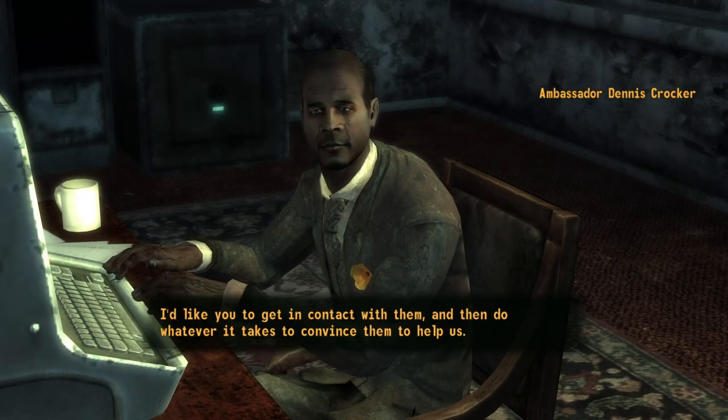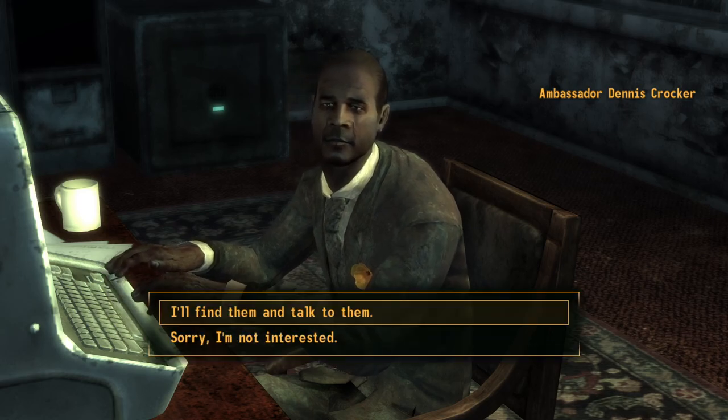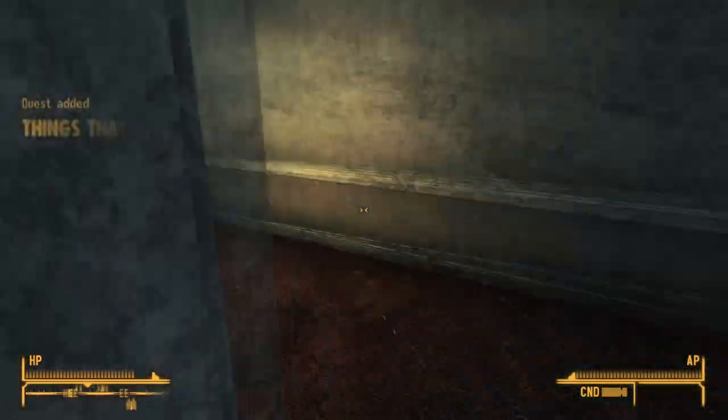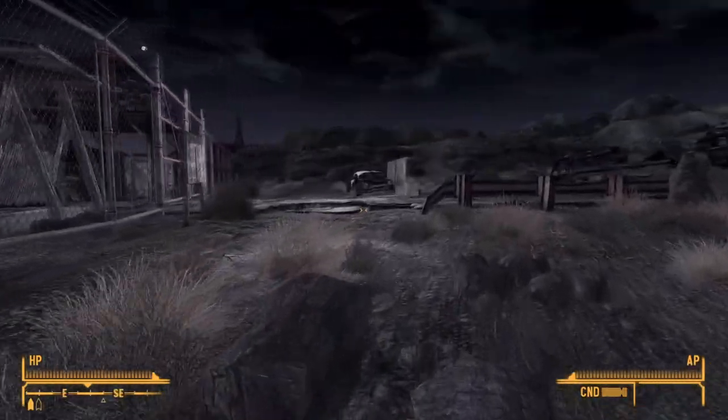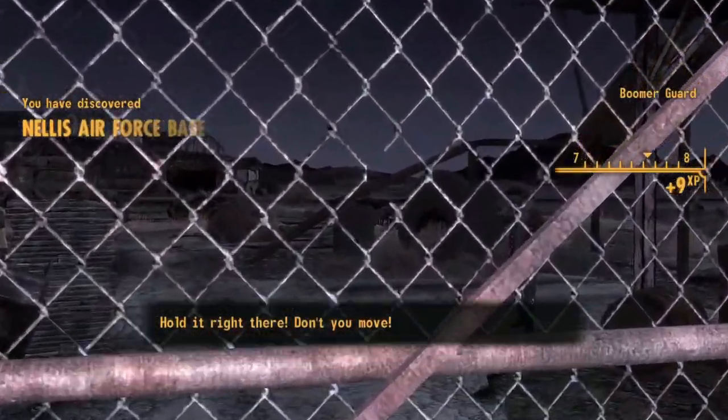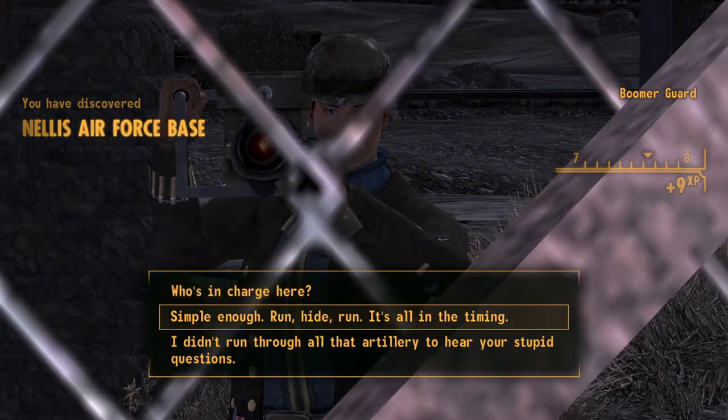But before we go and see the Boomers, we're going to head to the NCR Embassy to talk to the Ambassador so I can ask the Boomers for help as soon as I finish doing their quest so I don't have to go back and forth. I arrive at Nellis Air Force Base and as usual I'm greeted in a true Jedi tradition with a rocket launcher aimed at my face.